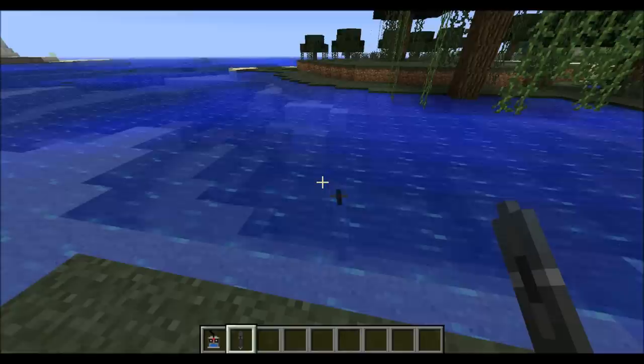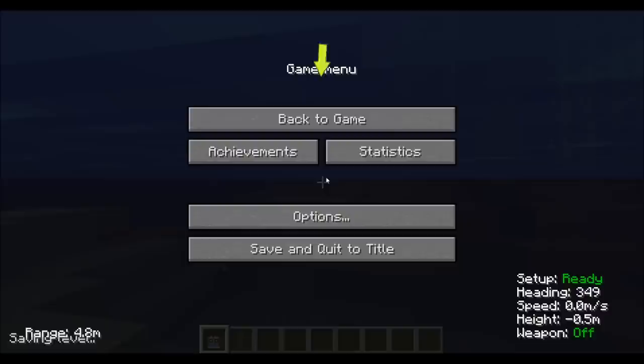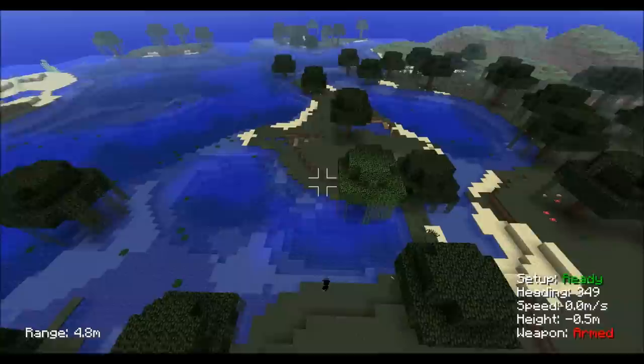I'm back, so let me just turn on the submarine and let me go into water. Now you can customize the controls — I just set it to V. But if you press V, you come into, like, a missile mode and you can launch missiles.